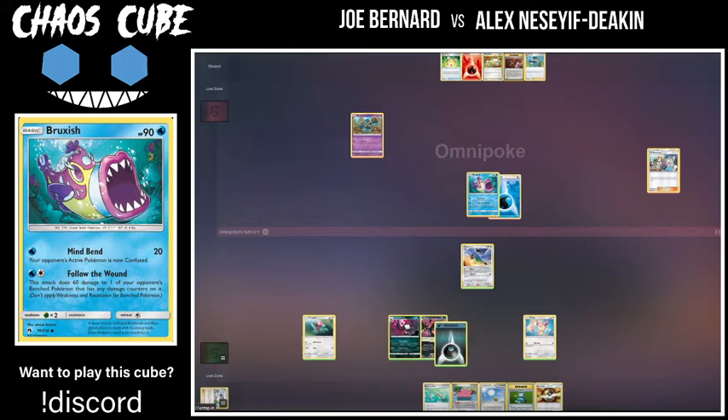In current standard the 60 damage isn't necessarily that great, but you factor in that Pokemon have like 90 or around 120 HP — there are a lot of bigger Pokemon in the cube of course. Generally speaking, Follow the Wound can inflict some major damage onto some very important Pokemon, especially if he gets damage counters on the field early. And on a lot of setup attackers, things like Chatot's Mind Bend will actually set up Follow the Wound for itself, which is pretty nice.